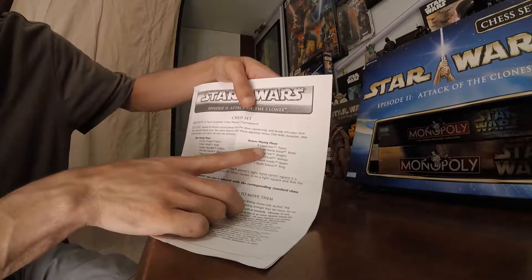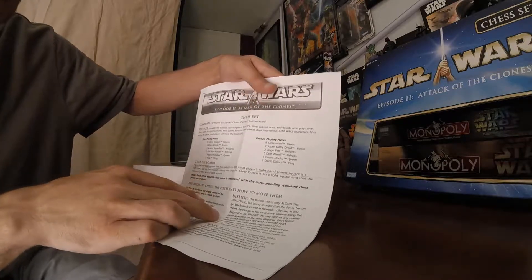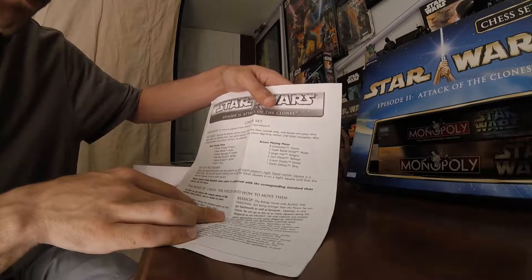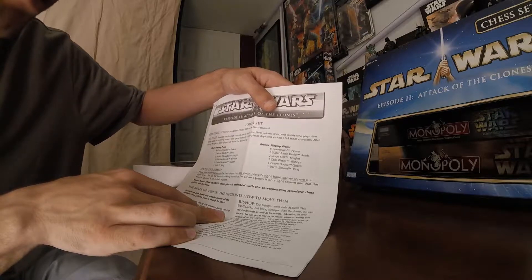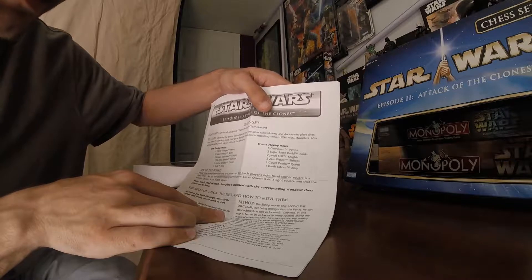And then on the bronze playing pieces, we have eight Geonosian Pawns, two Super Battle Droid Rooks, two Jango Fett Knights, two Zam Wesell Bishops, one Count Dooku as Queen, and one Darth Sidious as the King.